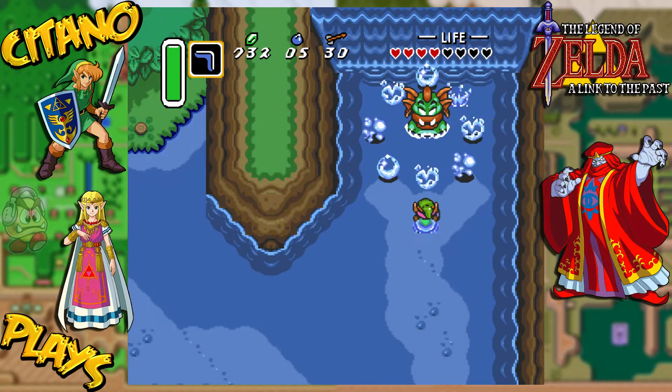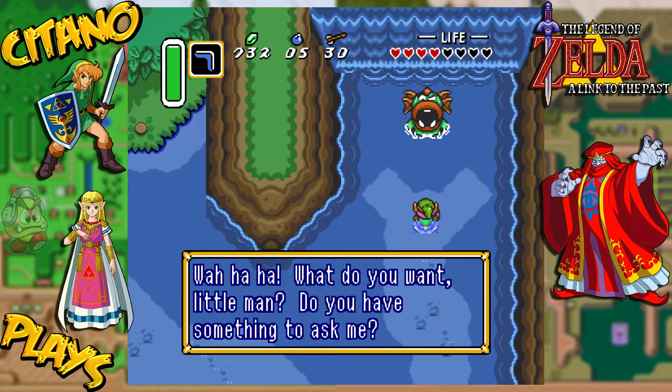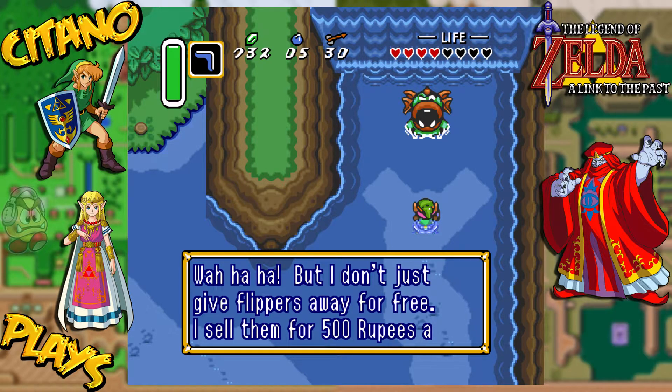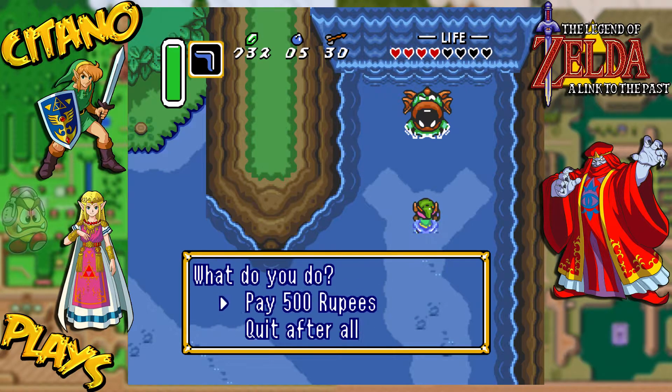A big one comes. What do you want, little man? Do you have something to ask me? I want the flippers. I want to ask you for the flippers for free. I sell them for 500 rupees a pair. Well, we can't really bargain with this guy, sadly. So that's one of the reasons why I've been gathering rupees — to pay this guy 500 rupees for a pair of flippers.